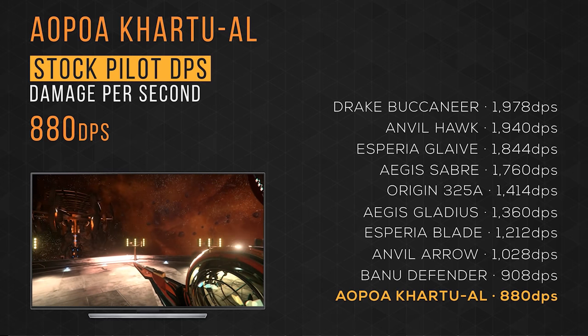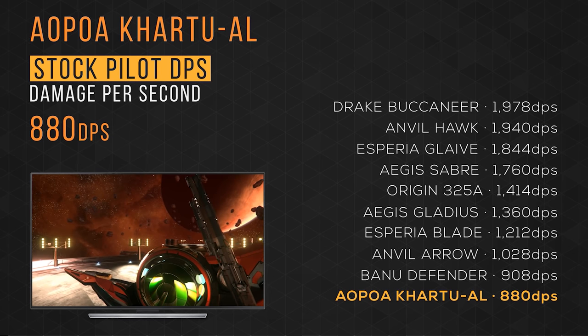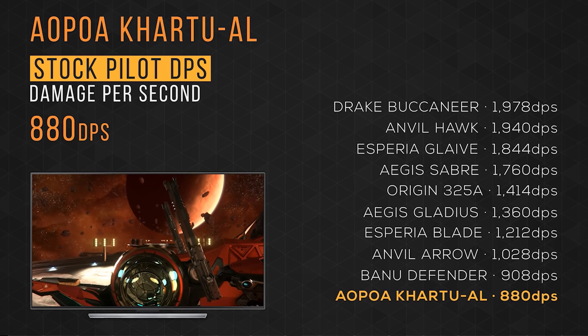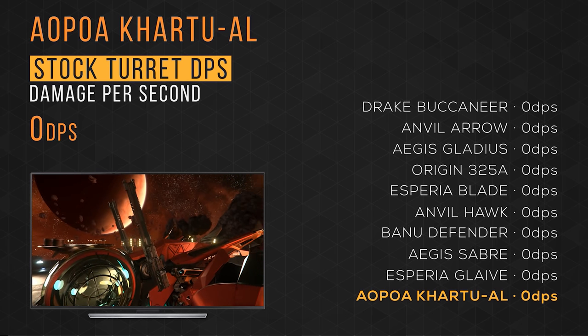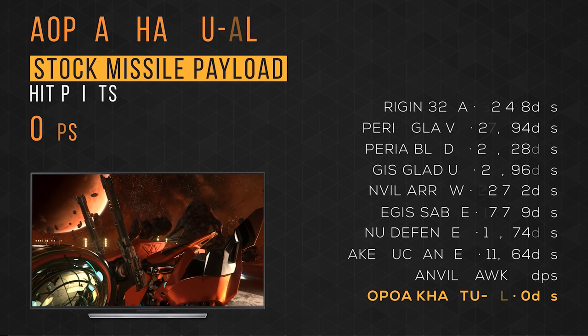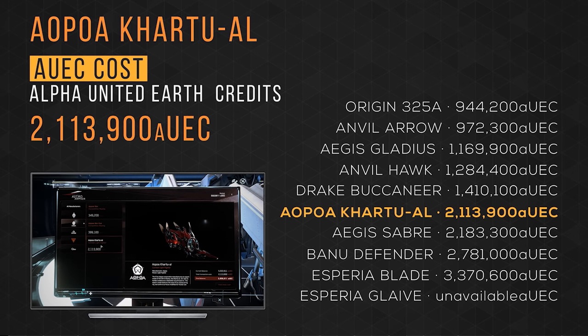It has a default pilot DPS of just 880, taking last place — but check out my loadout guide to remedy this. Neither the Kaltuel nor any other ships on this list have turrets. The Kaltuel does not have missiles. It is available for sale in-game for over 2.1 million UEC, taking 6th spot.